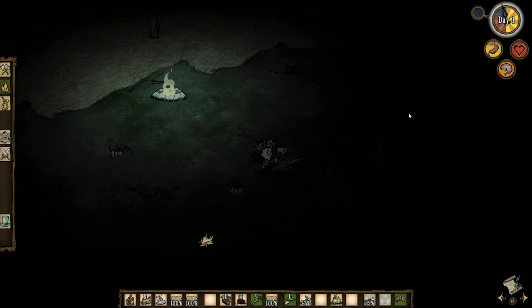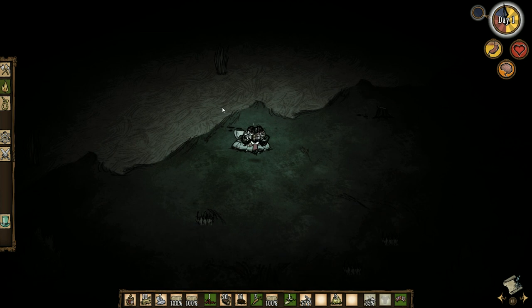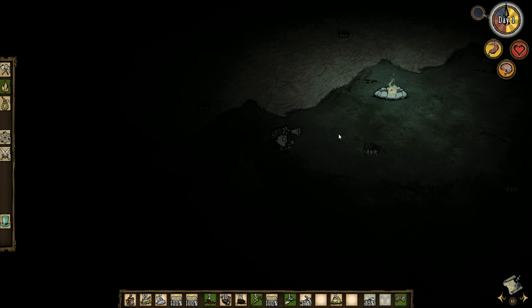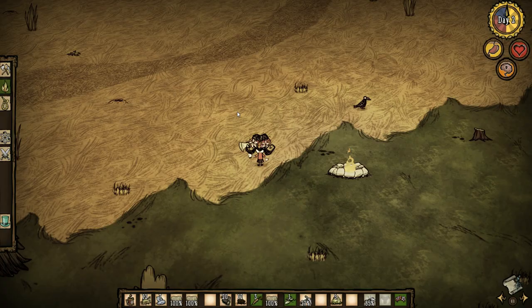You know what, do enemies even come out on the first night? I'm not seeing the eyes and stuff in the darkness. They probably don't come out on the first night. I'm not going to walk way out in the darkness, but I will pick up this grass. Let's lay down some traps.